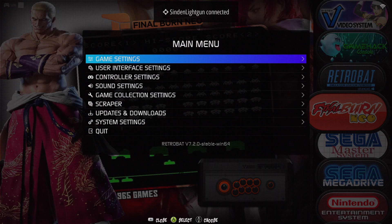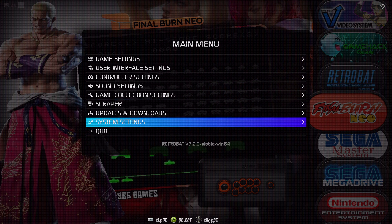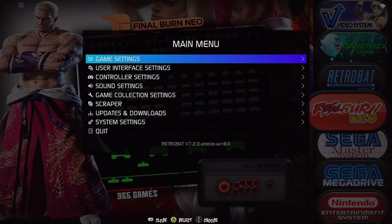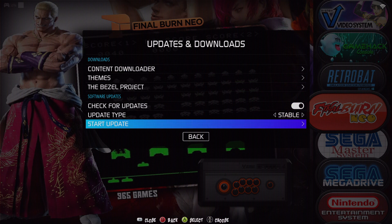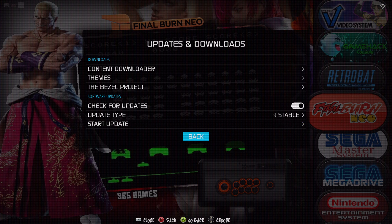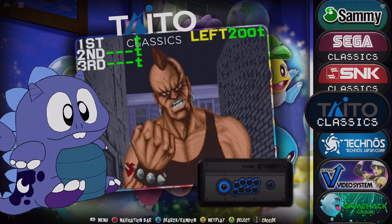Now for the update part — it's not going to automatically update; you'll need to turn that on yourself. Hit Start on your controller and go down to System Settings, then go to Updates and Downloads. It's going to be turned off by default, so check that. Back out of the menu, get back in, go to Updates and Downloads, and you can start updating. It'll say the version — confirm that — and then you can start your download. Once it's downloaded, close the program, reopen it, and that's as far as the updating goes.